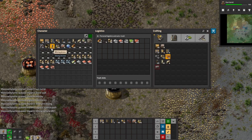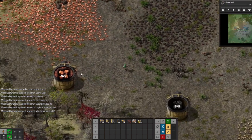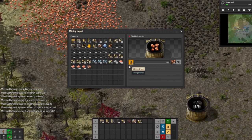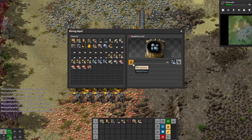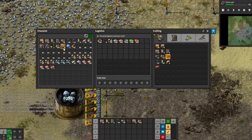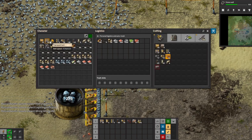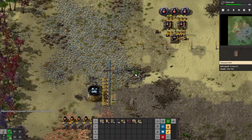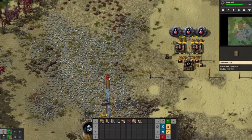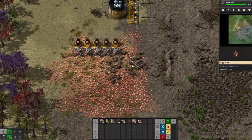Now we have five of these little guys in there and they will go out and get the coal. Let's put another one in here, and the last guy will go into here. Okay, now we have five on each. The question is how many inserters do these guys need? What does it take to fill up an entire lane of ore? We'll figure it all out as we go.